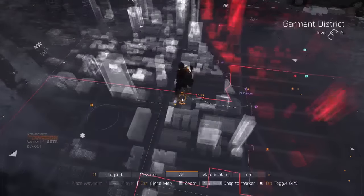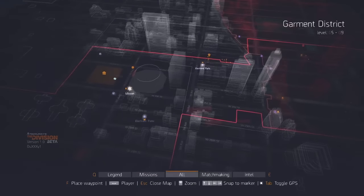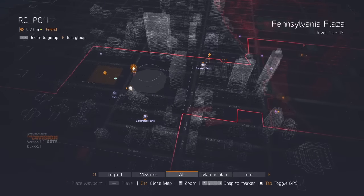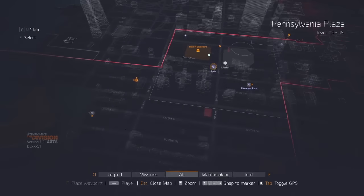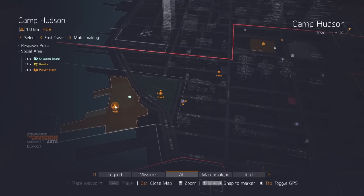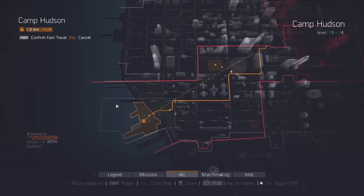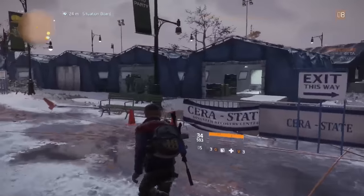Outside of the dark zone you can look around and find side missions. This is the main camp — Camp Hudson at the hub. You can fast travel to it: click on it, push X, then Space to confirm. It takes a little time but it's a lot better than running all the way there. There are lots of different vendors and missions here.